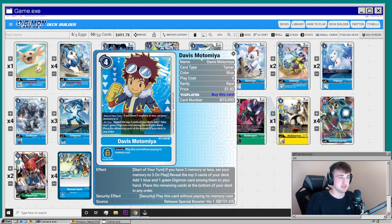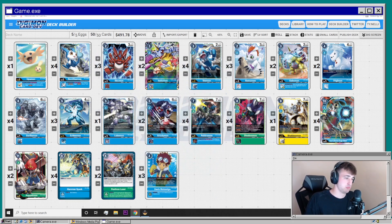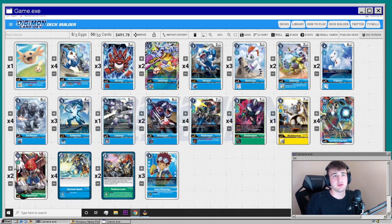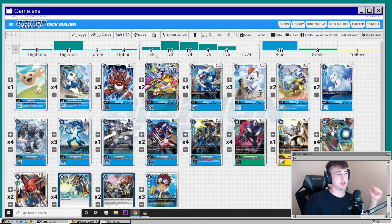Last, we're playing three Davis Memory Tamer — on play, look at the top three cards, take a blue or green and put it in your hand, rest go to the bottom. It's a good searcher and pairs well with Lobomon since once it's in play Lobomon's ready to evolve at any point. Three is the right number — four is too many and it sits in your hand once you already have one. Overall deck ratios: five level twos, fourteen level threes, twelve level fours, nine level fives, six level sixes, no level sevens.